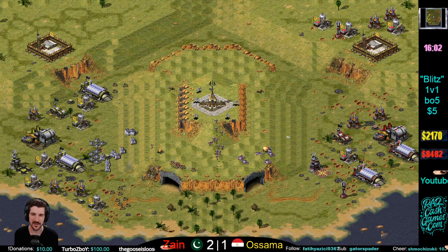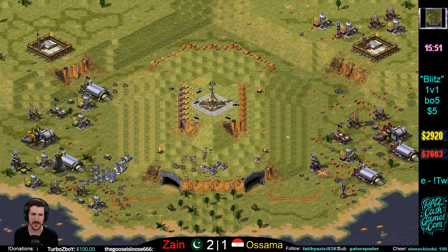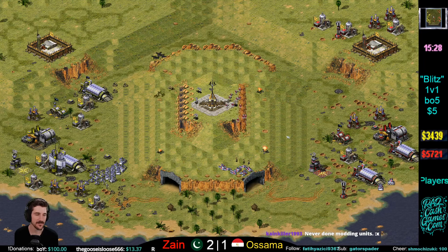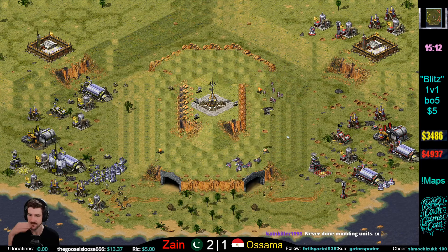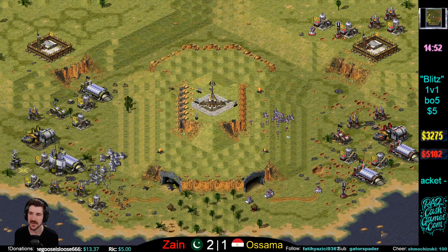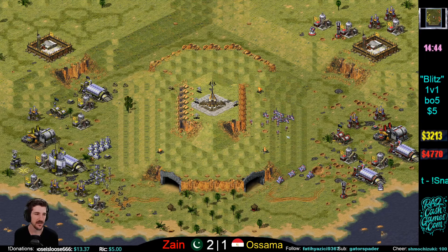It is best of five — Zane can take this one home. This game has swung a couple times; really good action here. Neither player taking the mutator. Keeping Zane's AFC down — very nice from Osama.